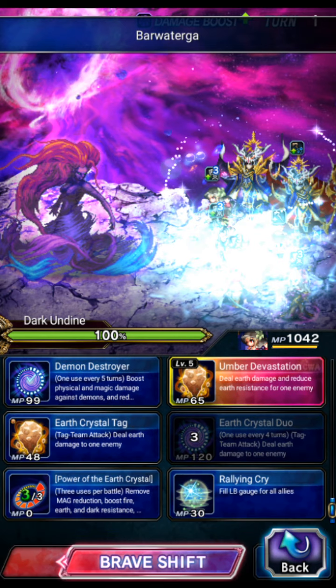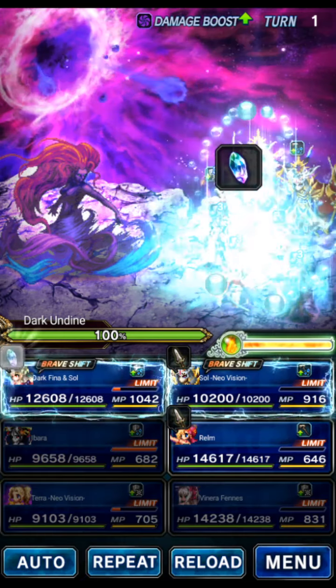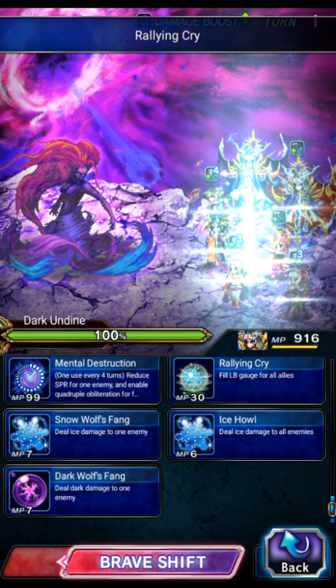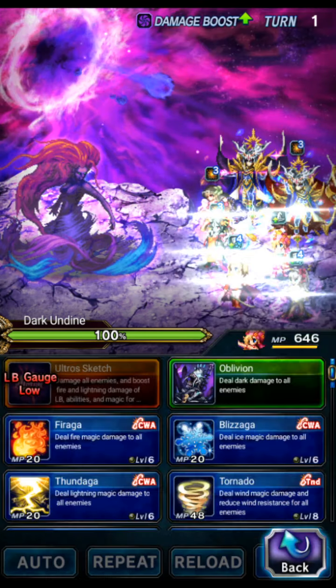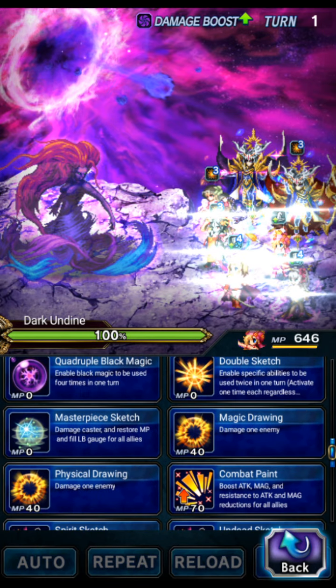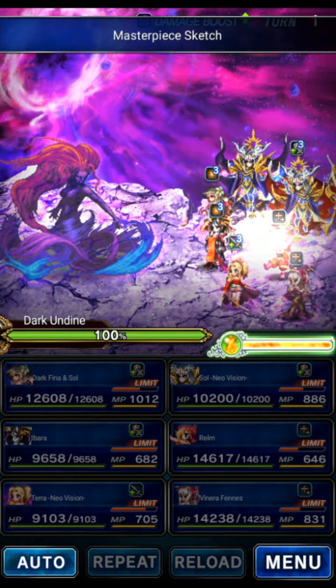Dark Fena and Saul are in shift form to start — they're just going to Rallying Cry this first turn. Saul is also just Rallying Cry to fill the LB gauge. Realm on this first turn can just do Mastery Sketch, not really doing anything significant.